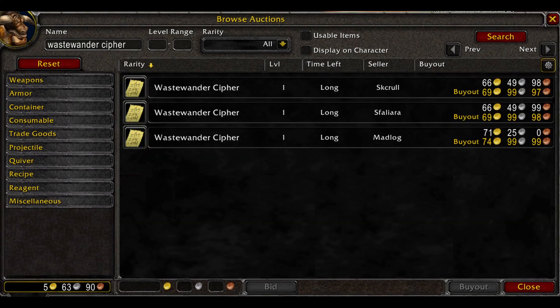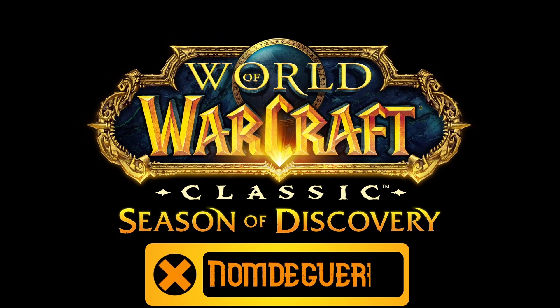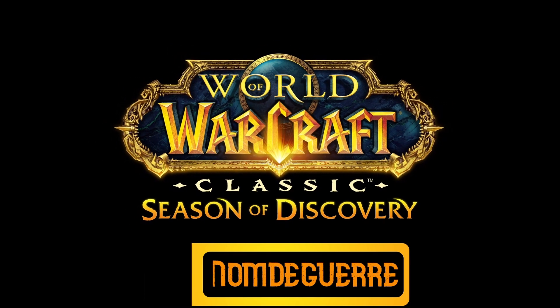This means they can be traded and they can even be bought and sold on the auction house. Prices are going to vary from realm to realm, but on my realm the Warlock Notes were far cheaper than the Wasteland Cipher. And that is how you get the Pain and Suffering rune. I hope I've saved you guys a little bit of time. I always try to keep these guides as short and to the point as possible for your convenience. If you found it helpful, hit the like button below and for more seasonal Discovery guides, press subscribe.